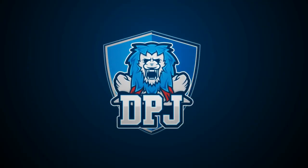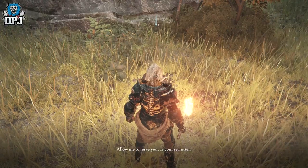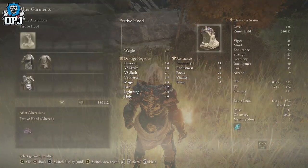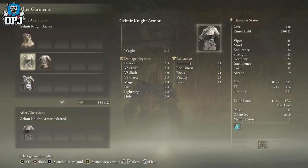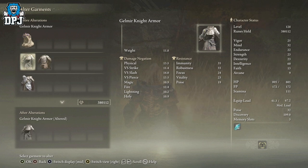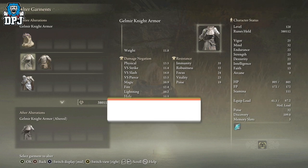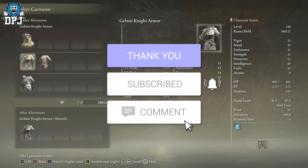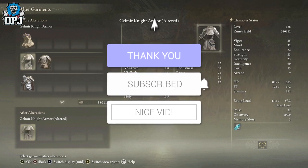So my beautiful people, I am back with another Elden Ring video and today I'm gonna showcase to you how you can find and unlock a secret NPC vendor called Buck the Seamster. What this dude does is he actually alters your armour, which is pretty cool and something you're gonna wanna take a look at. My name is DPJ and if you enjoy the video, leaving a like really helps out, and if you wanna see more be sure to subscribe.